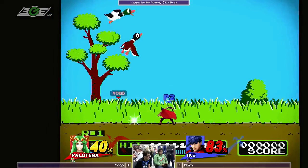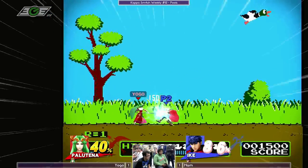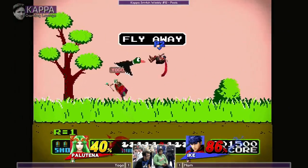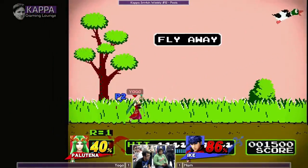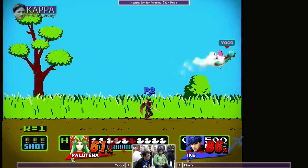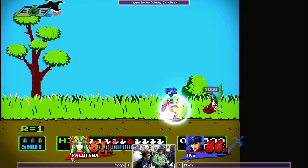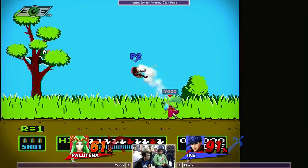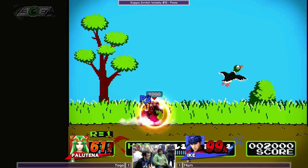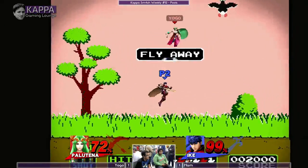I like that fade-back fair from Yogo — you'd think it's not safe on shield but it kind of is when you space it correctly. He caught his jump, called out his roll — he rolled in. Down throw, fair. Empty hop into grab.